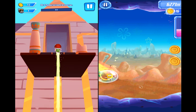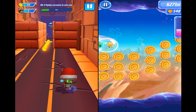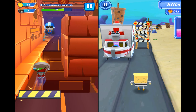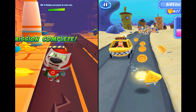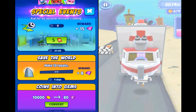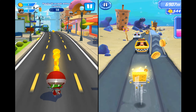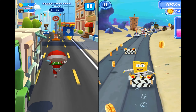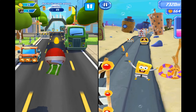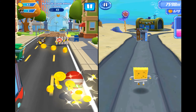One more minigame on the right side in Sponge on the Run. If you miss collecting stuff at the right time you fall down and lose the game, but you get redirected back to the normal location — back to the map. So it's not necessary to spend coins or revive the character. The location switched and now we see there is a time machine, but the current location is so interesting we will keep running here.